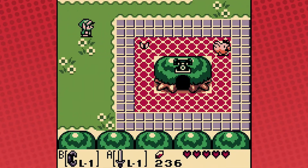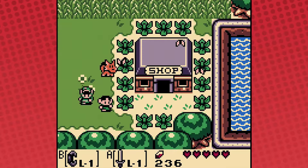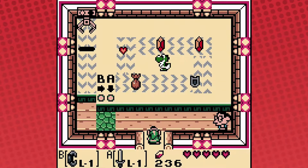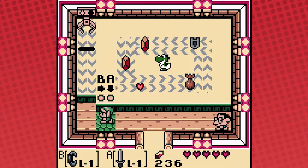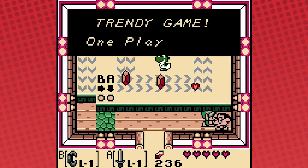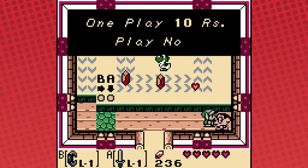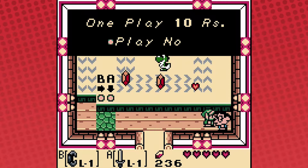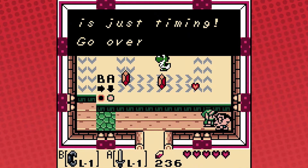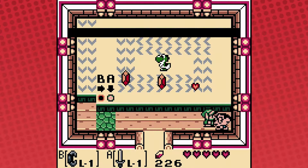We don't even have anything of the trading sequence yet, so let's do that before we go to the next dungeon. We'll actually need to do that before we can get there. Trendy Game: one play, ten rupees. Use the A and B buttons to move the crane — the rest is just timing. Go over to the buttons to play, good luck. Weird capitalization there.